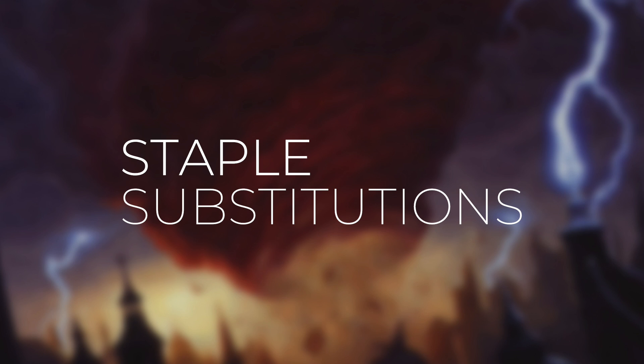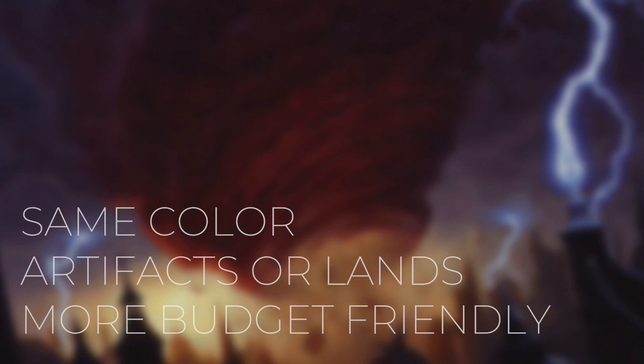Today let's go over some staple substitutions. The Commander format has plenty of great staples but some can get a bit expensive, so for some of these staples it might be a good idea to have a budget alternative in mind. For these alternatives I'm only going to be considering cards that can be used in the exact same deck as the staple — so they either have to be the same color, or they have to be an artifact or a land. And these alternatives are going to be significantly cheaper than the staple.